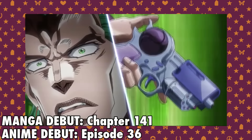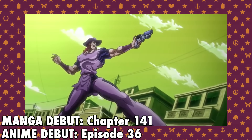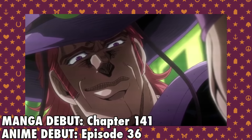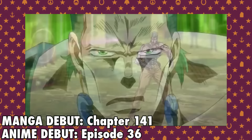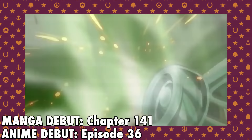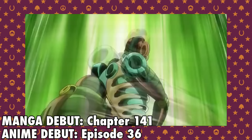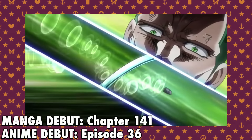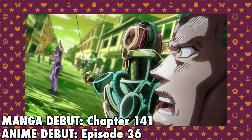Emperor is a stand that manifests as a gun and has the ability to appear and disappear in the user's hand. This stand is very powerful but also very simple. Its main abilities are its homing bullets, lack of recoil, increased reaction time, and stealth capabilities. Emperor also has infinite bullets because the bullets are an actual part of the stand. Emperor's user is Hol Horse.